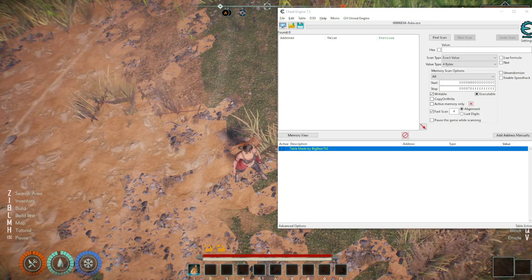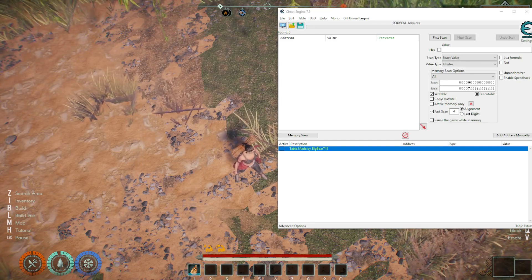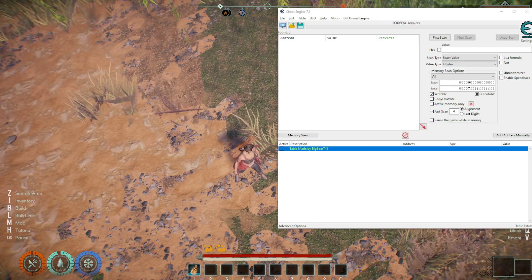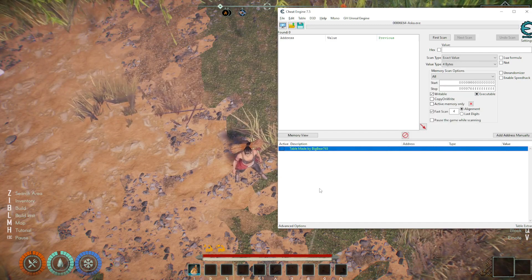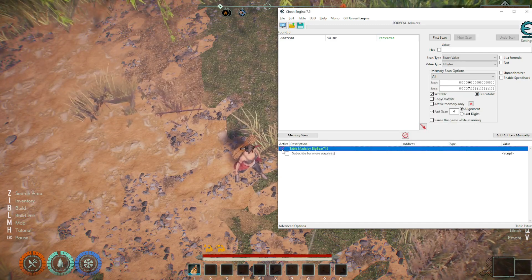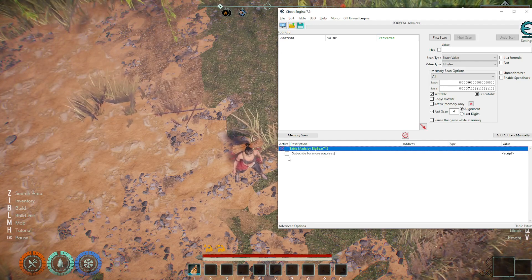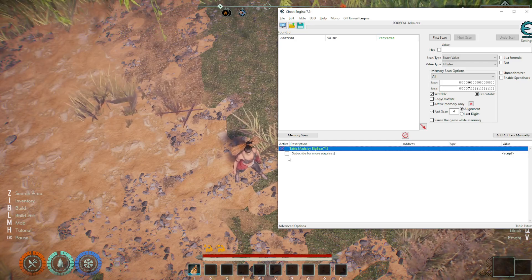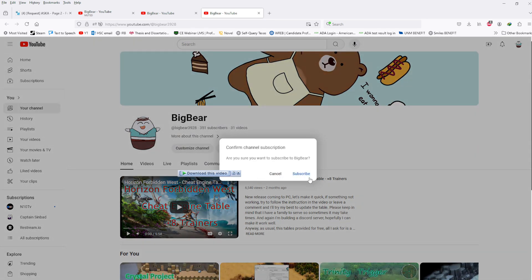Hello everyone, welcome to my channel. Today I'm bringing you a new table for the game called Asuka. Let's get into the table real quick — it's very straightforward. I got some commands and some suggestions. When you put this one in, it basically has a function to send you to my channel.